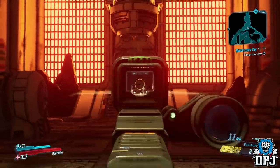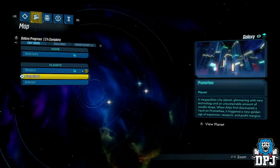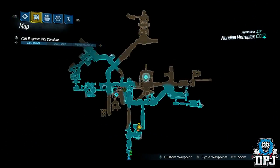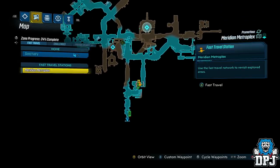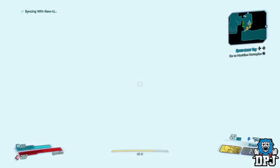Especially the way it fires. Gigamind is located on the Meridian Metroplex on Promethea. Spawn in as I do and follow the route I take on screen now. Once you get here, if you haven't been here already, there is a save point as per usual. So if and when you kill Gigamind and don't get the weapon, quit the game, load it back up and spawn right here and farm him again — farm him until you get this legendary.